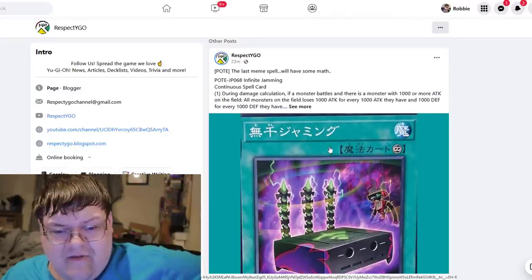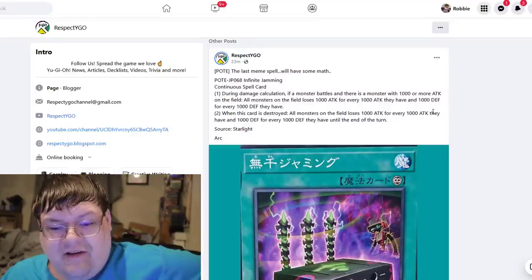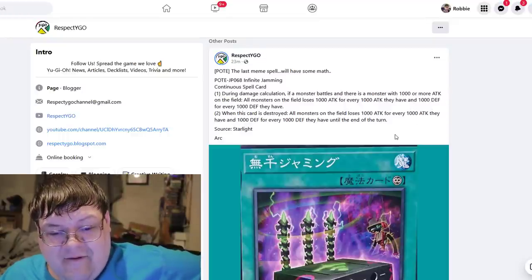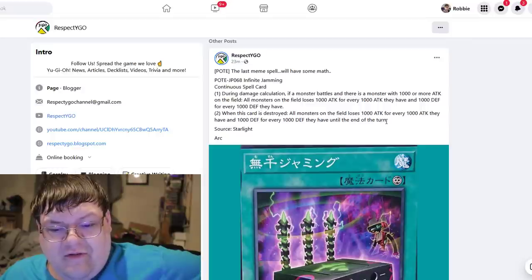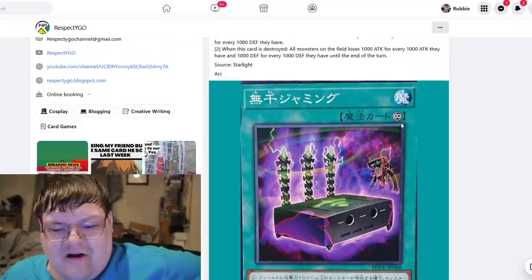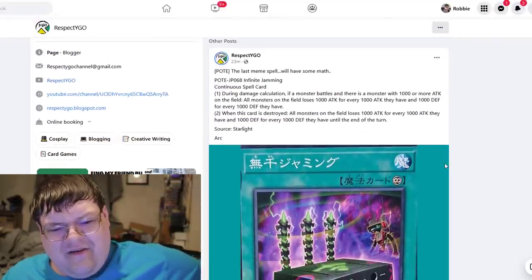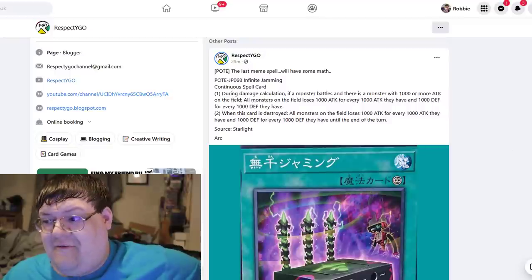This was the last card in the set — Infinite Jamming. During damage calculation when a monster battles and there's a monster with 1,000 or more attack on the field, all monsters on the field lose 100 or 1,000 attack for every 1,000 attack they have, and 1,000 defense for every 1,000 defense they have. When this card is destroyed, all monsters on the field lose 1,000 attack for every 1,000 attack they have and 1,000 defense for every 1,000 defense they have until the end of the turn. What an interesting wrap-up on this set — but there's some pretty good stuff in here.